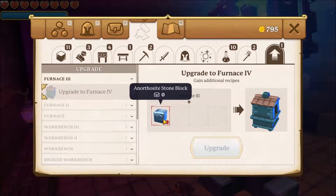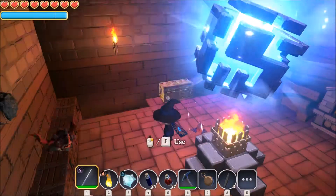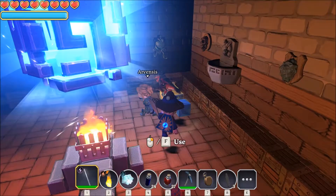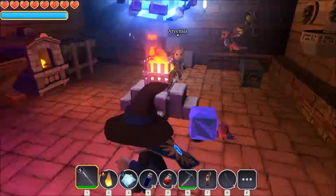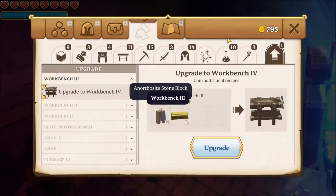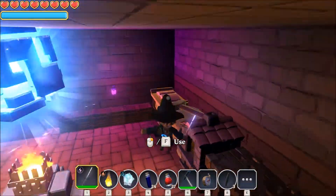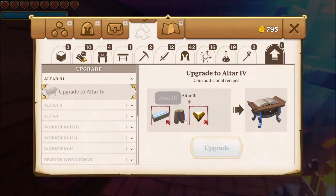We need the unorthosite stone block for this — we need the raw one, not the refined one. We will find it later. Upgrading will unlock new recipes for our benches. I don't know what we unlock because I've never seen this before.